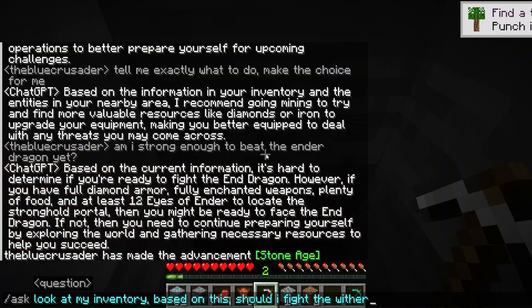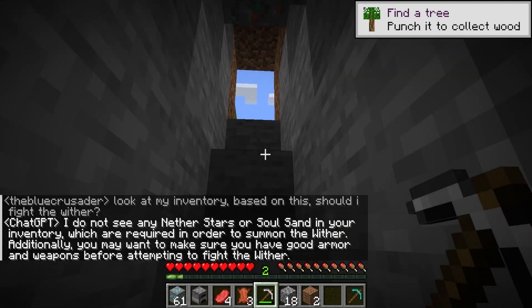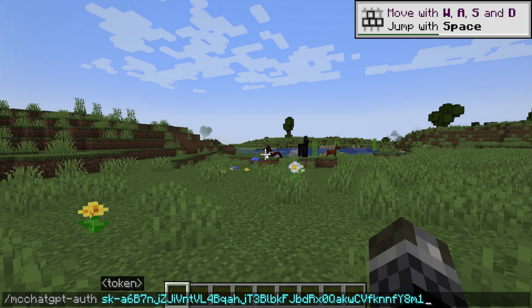MC ChatGPT brings a ChatGPT interface directly into the game. It knows it's Minecraft and it responds accordingly. The mod offers various commands for you to interact with — authenticate yourself with an open AI token,